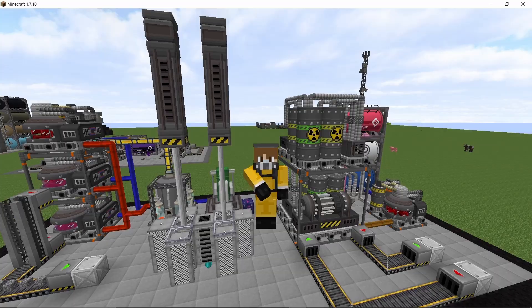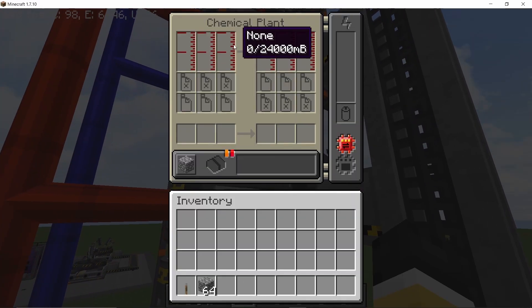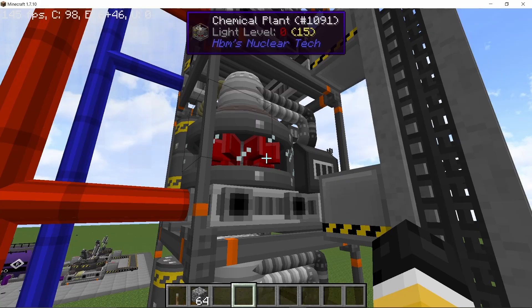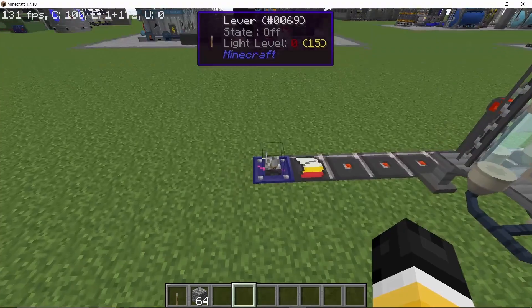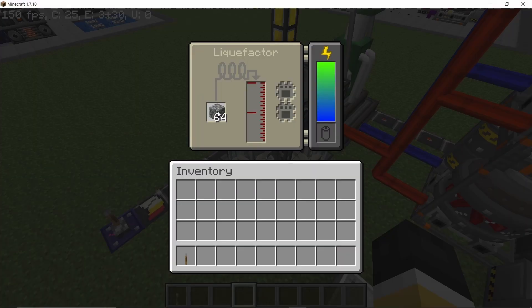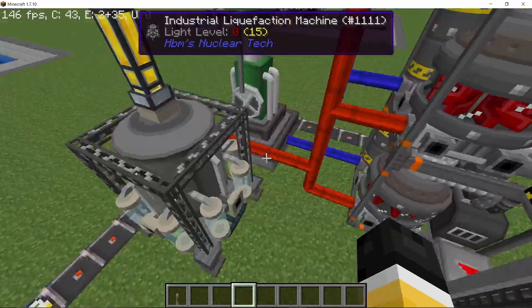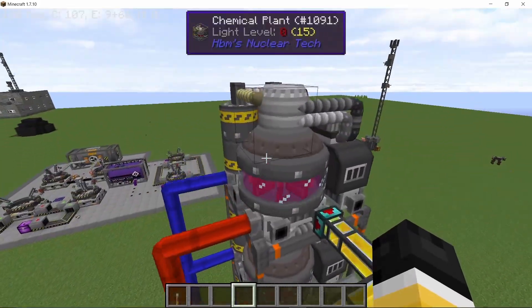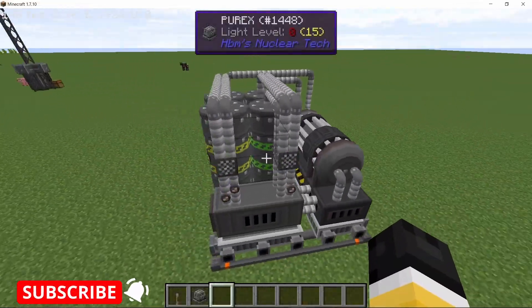Let's get straight into this, starting off with a fun little way of making a cobblestone generator. In a chemical plant, 25 milli-buckets of lava can be combined with 1000 milli-buckets of water to give one cobblestone. In a liquefactor, a single piece of cobblestone will give 250 milli-buckets of lava, so basically a single liquefactor can sustain 10 of these chemical plants. The remaining cobblestone can be deposited — that's your cobblestone farm, simple and easy.